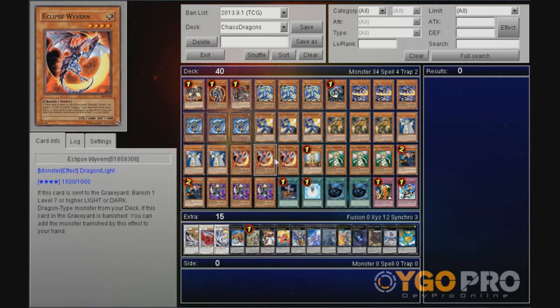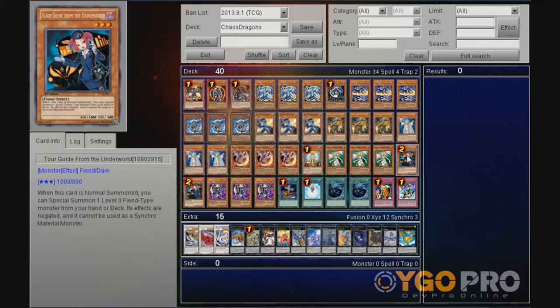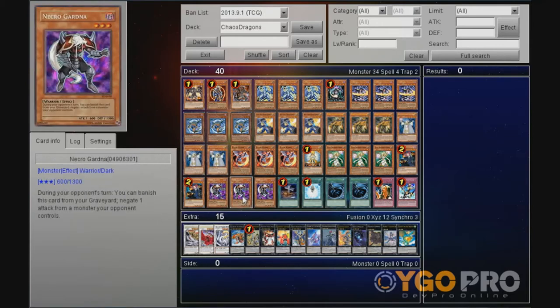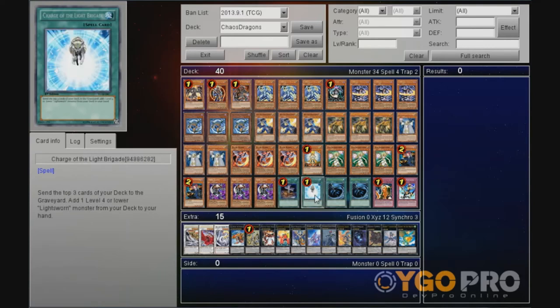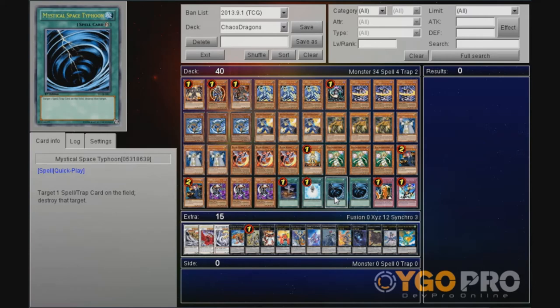Triple Raiden Light Sworn Assailant, triple Layla, triple Eclipse Wyvern, 1 Hannest, triple Lumina, double Tour Guide, triple Necro Gardener. This card is actually insanely good here — it lets you protect all of your monsters like it does in the Lightsworn decks, and unlike there, this deck actually has a lot of bosses and plenty of combos, so sometimes protecting your monsters for a single turn can make you win. 1 Foolish Burial, 1 Charge of the Light Brigade, 2 Mystical Space Typhoons.